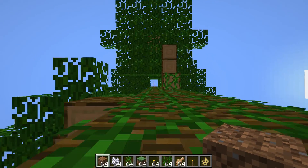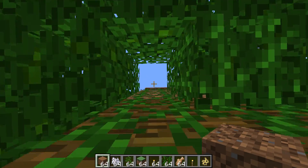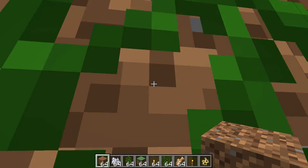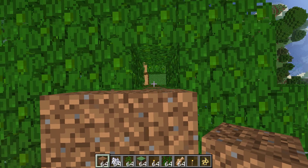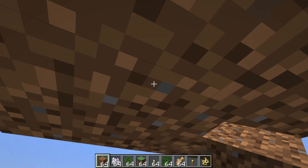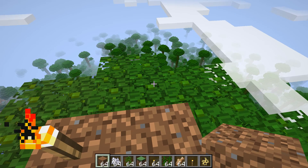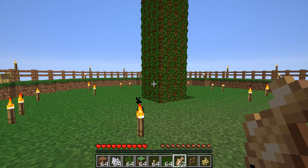Now let's take care of the AFK spot. There are two important things: first, you have to be at least 24 blocks above the spawning platform, otherwise no mobs will spawn at all. Second, you need a roof of solid blocks to prevent phantoms from attacking you.